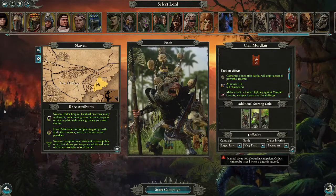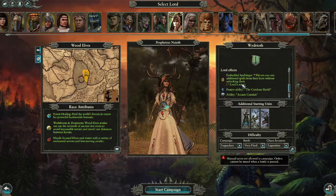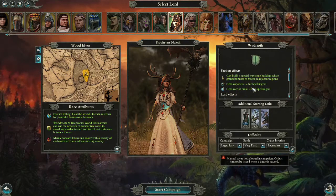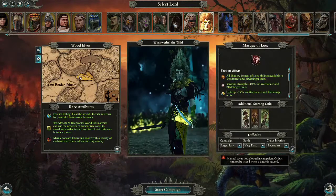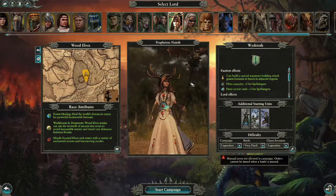I also had it roll from 1 to 7, and we're going to be playing as Providence Knife. It sounds like I'm saying 'nice' with a lisp. I haven't played with this lord much, or at all, so this is going to be fun.